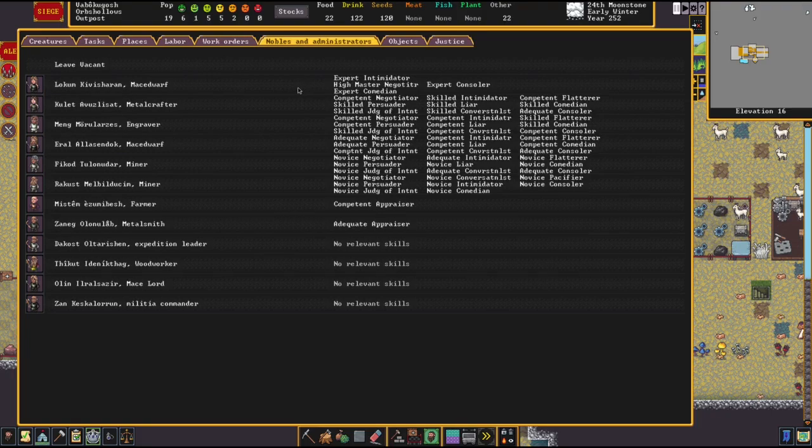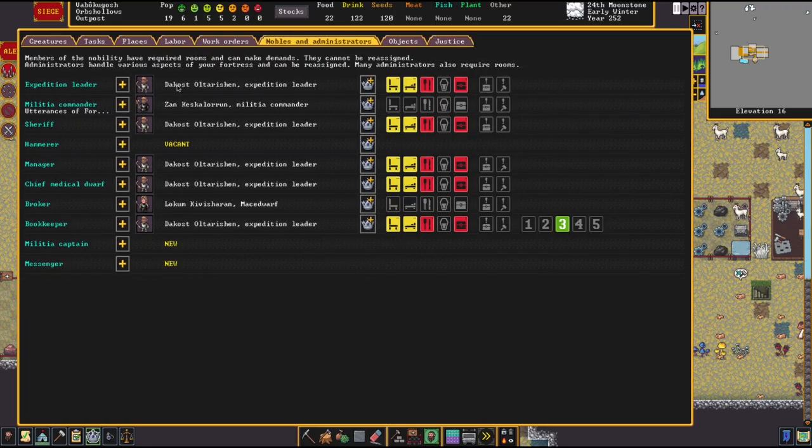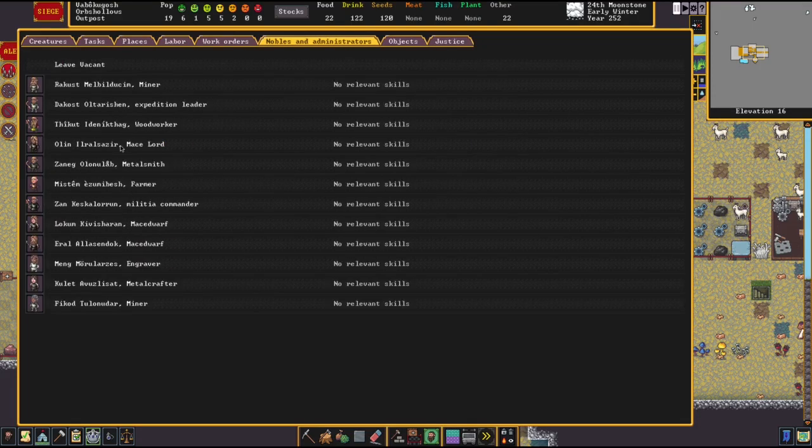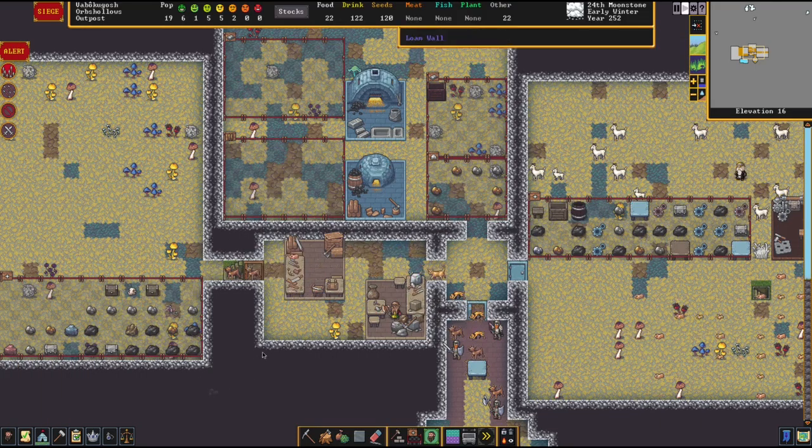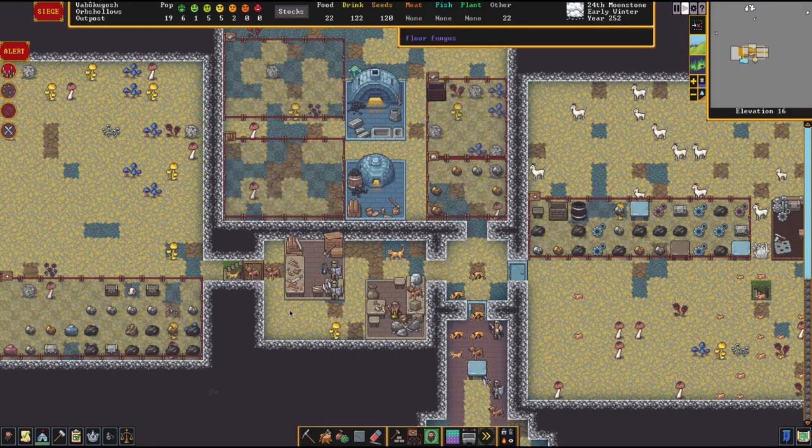Third intimidator - let's see. They're novice but this guy is military, might cause us some issues. We'll be fine though. Can we give the hammer job to the sheriff? Yeah, let's give him all those jobs. We'll be fine.